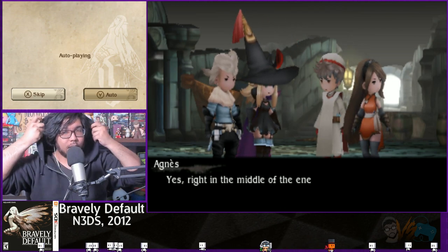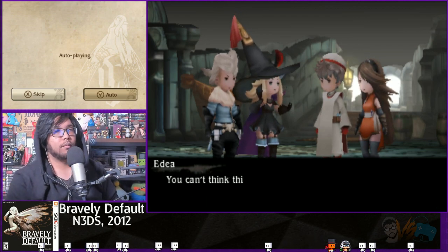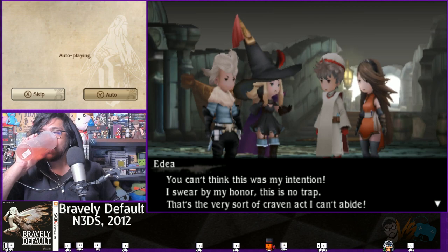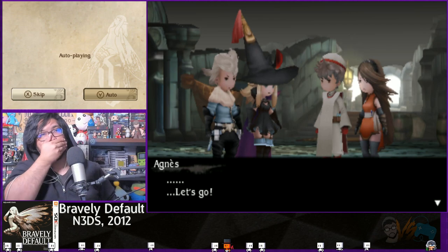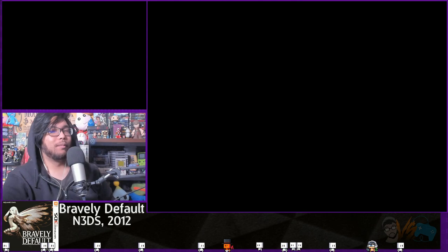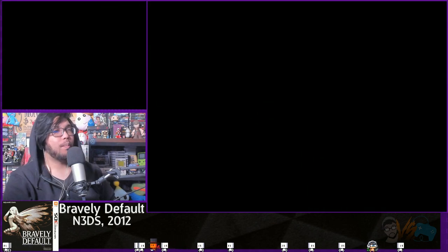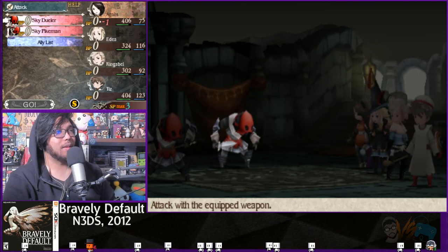A cutscene mid-dungeon: Adaya insists this is no trap — she swears on her honor. The game notes she has no loyalty and kills her own people. Back to exploration — three chests in this dungeon, and I'm hugging the walls looking for secret passages.